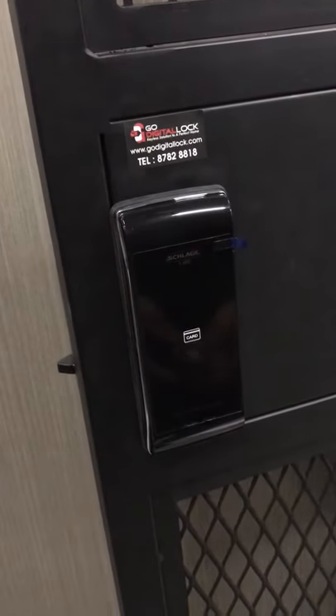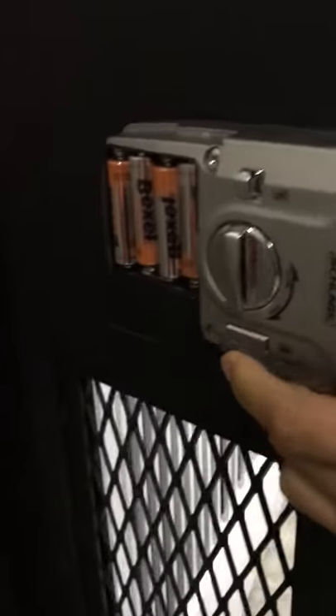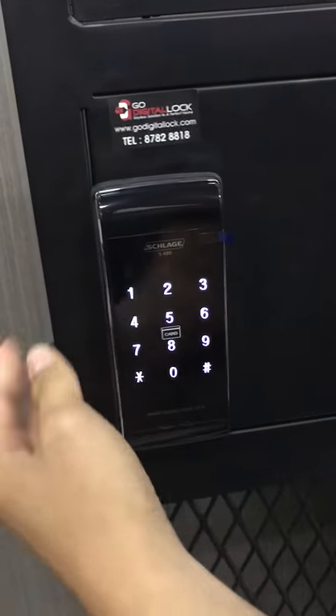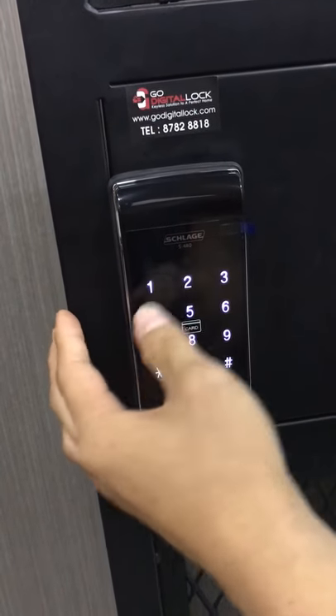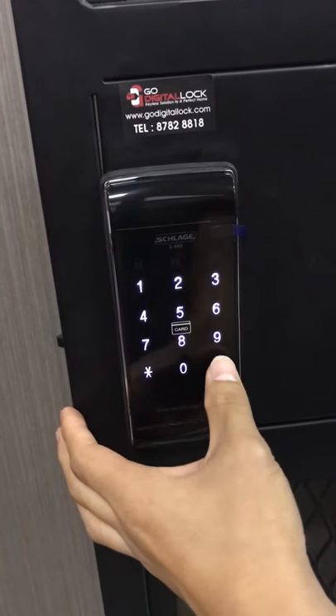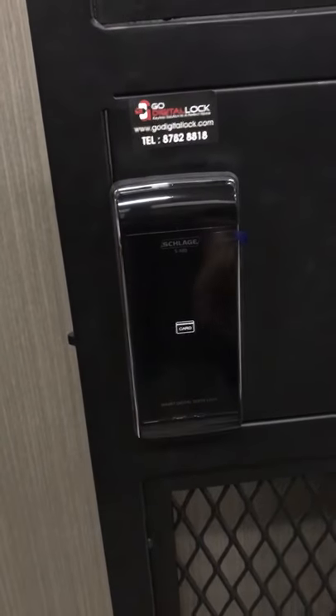Now I'll show you how to delete all the cards. First, press the thank key, press the hex key, enter your register password, press hex again, press 5, press hex. Now all your cards are deleted.